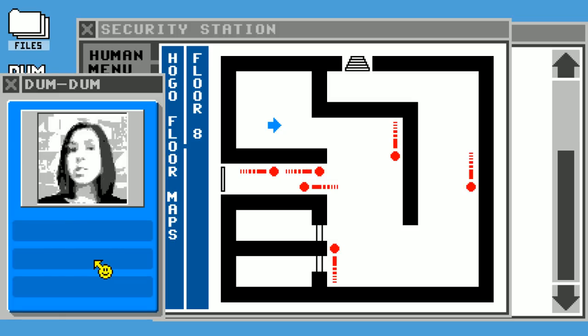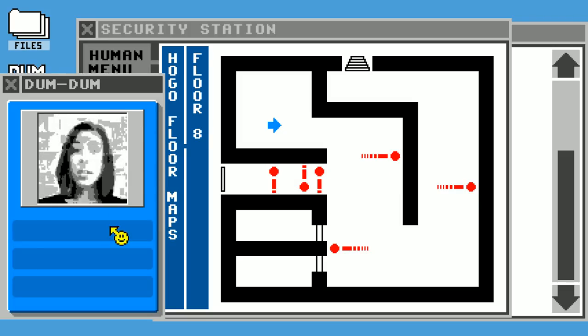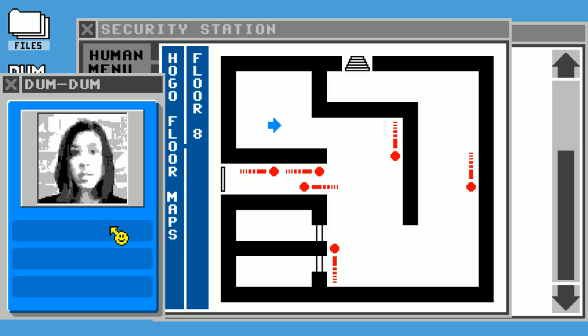Let's start by having you press the walk forward button. Great — if you sent that to me, I would keep walking forward until you told me to stop. So now tell me to stop.